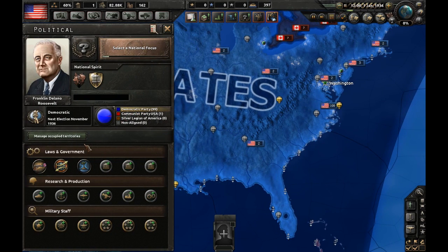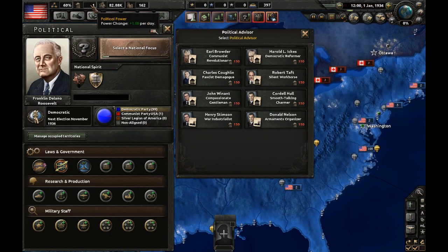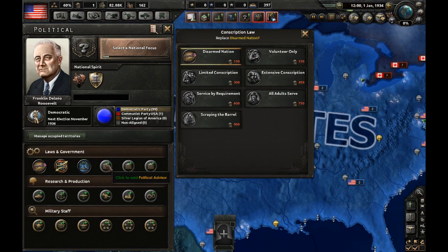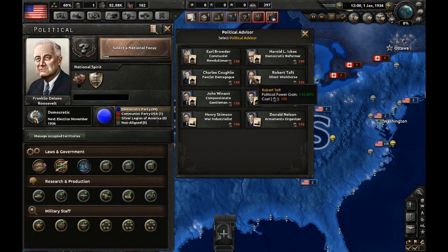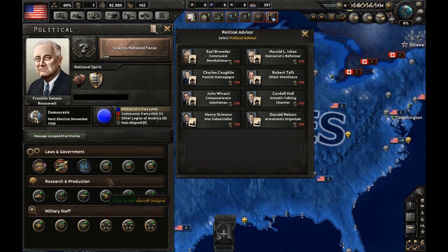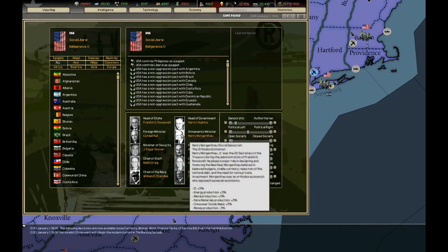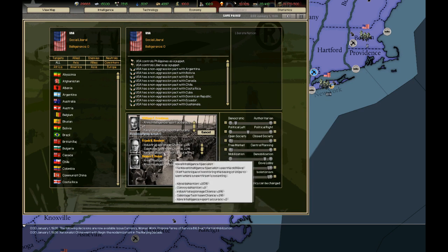Starting off with government. The laws and government in Hearts of Iron 4 are in a way a little bit simplified from Hearts of Iron 2. There is the political power system. In Hearts of Iron 2, there is no political power. What this means is that in general, you will have a progression between the game that will start with you having nothing, and then at the end you having an entire government filled out and you having no more need for political power. Whereas in Darkest Hour, you have your cabinet filled up from the start, who have various bonuses and maluses that will improve or decrease your chances of winning.